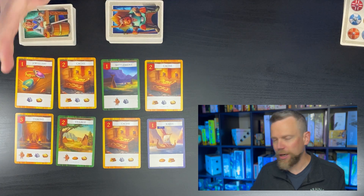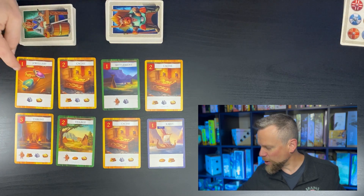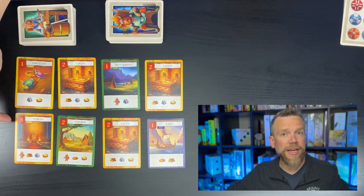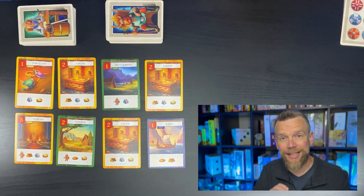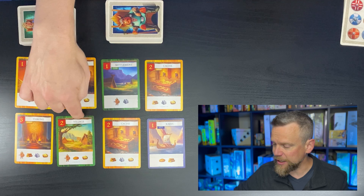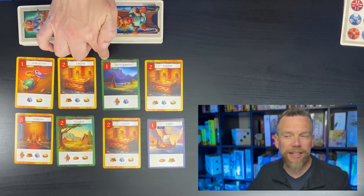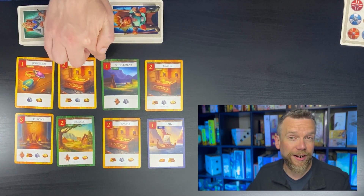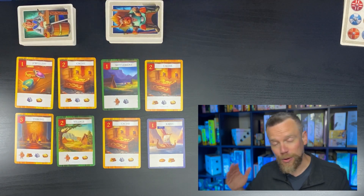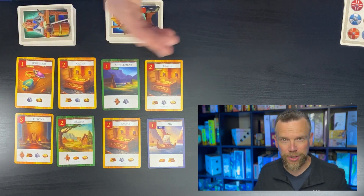There's one other thing to note: the higher point cards — the ones worth two or three — require you to already have some victory points in that area. So you need, for example, one clan victory point to purchase a village, in addition to the resources shown on the bottom of the card. If the marketplace deals out no one-point cards, you shuffle everything up and deal again. Similarly, if players have bought up all the one-point cards, you refresh the marketplace.